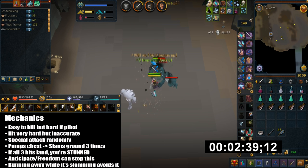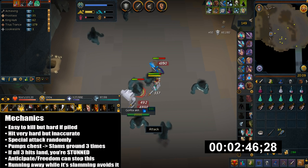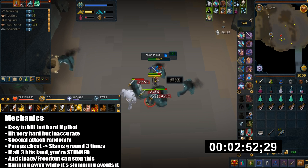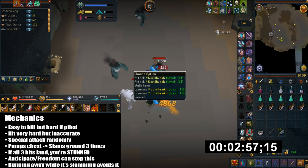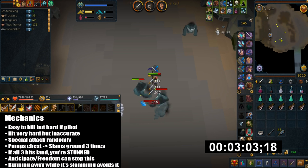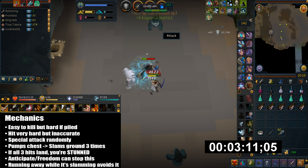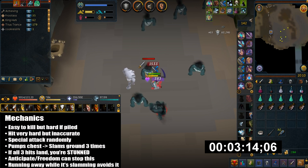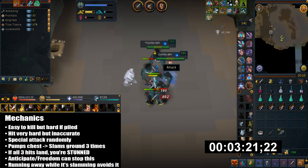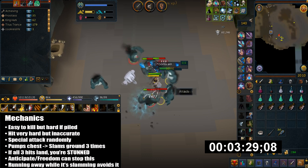Here are the mechanics of Gorilla AKH. They're very easy to kill but very hard if you get piled. Their damage is really strong but they hit pretty inaccurately. They have a special attack that happens randomly — they pump their chest and then slam the ground three times. If all three hits land you'll be stunned for three seconds. This can be avoided by using Anticipation beforehand, using Freedom after the stun, or running away a couple of squares.